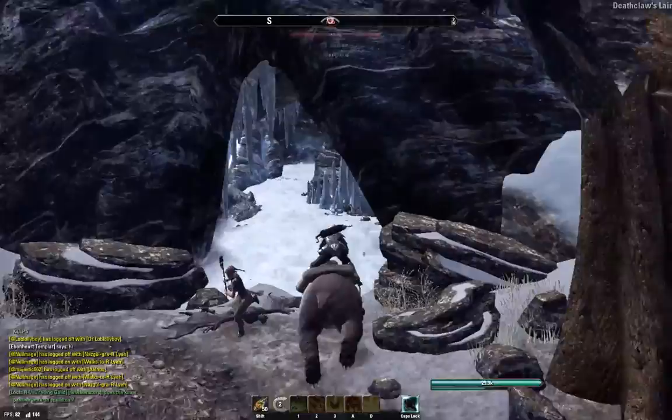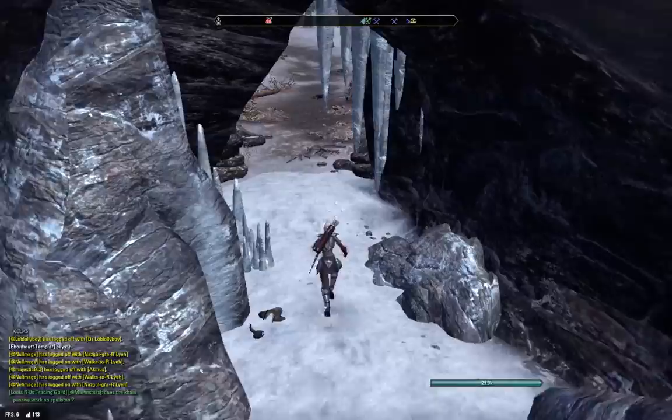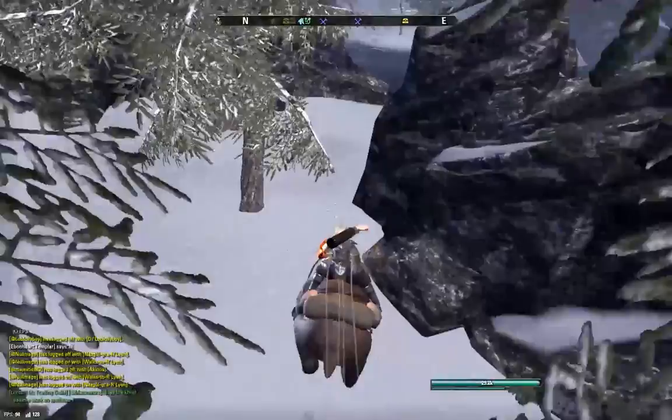You can see there's a dead Deathclaw on the ground. This chest is going to spawn right in front of me in the den, right where I'm shooting. This chest you can see from the outside — it will dismount you if you try to come in here on your horse. So you can take a peek in the cave; if the chest isn't there, feel free to just carry on.